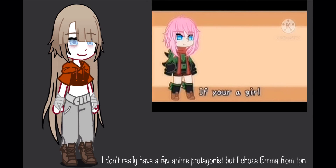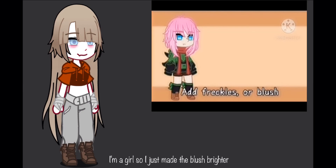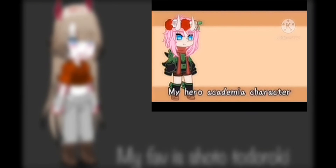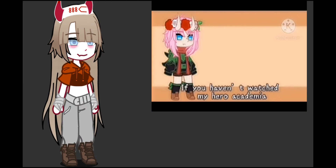For accessories: If you're a girl, add freckles or blush. If you're a boy, add glasses or earrings. If you're anything else, add a scar. You can choose head accessories yourself. Base the accessories color off your favorite My Hero Academia character. If you haven't watched My Hero Academia, remove the head accessories.